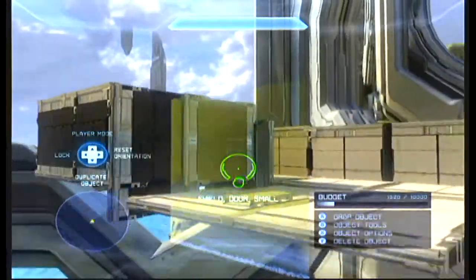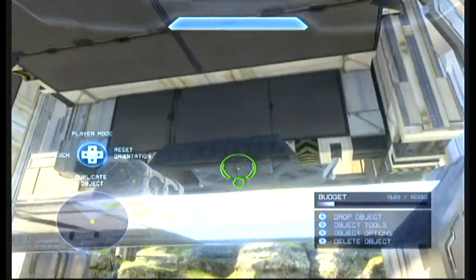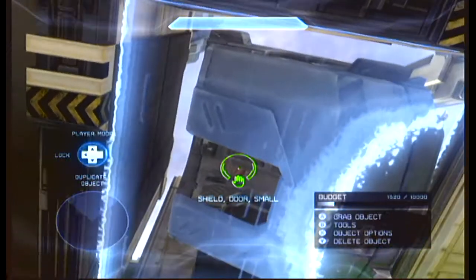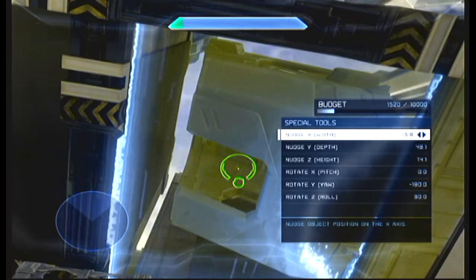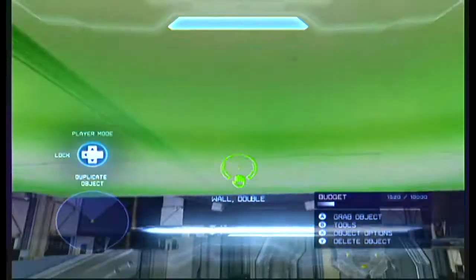Next, we're going to get the one-way shield. Put it down like this and pull it just underneath the ODST drop pod so you don't get hurt from the explosion. Around here would be good enough.